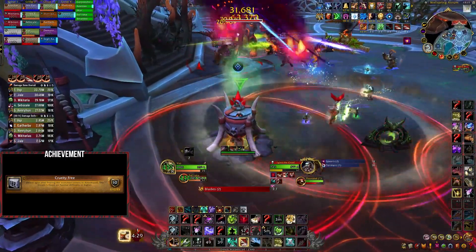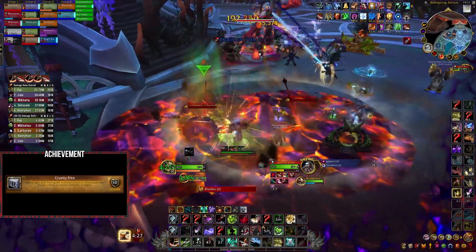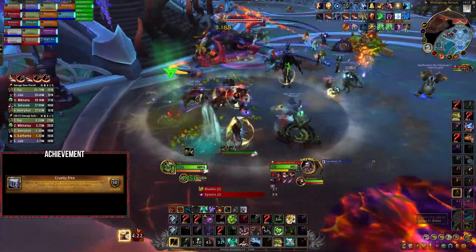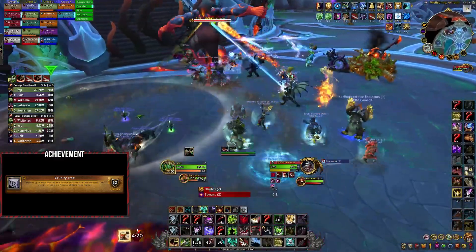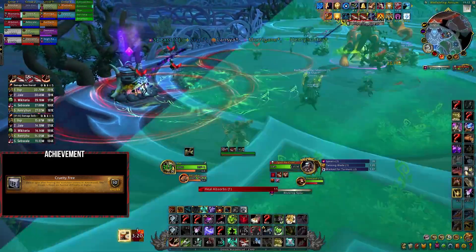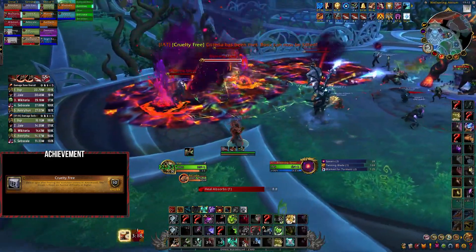You'll find 2 cauldrons to the left of the boss and 1 on the far right side. To break the critters free, simply place a blistering spear on top of each of the cauldrons. We started on the left side and moved as a raid to the other side, and after all the critters are broken free you can nuke down the boss.